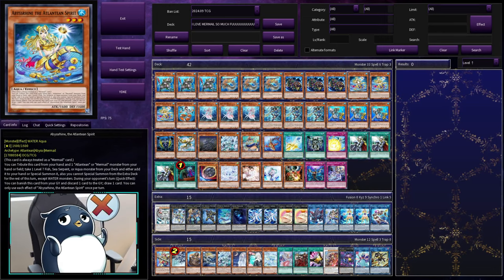Next we have Abyss Ryan the Atlantean Spirit. This also has two effects. One, you can tribute this card plus an Atlantean or Mermail card from your hand or field to special summon any level 7 fish, sea serpent, or aqua monster from your deck, or you can choose to add that card to your hand. It locks you into waters, but that doesn't matter. Then, during your opponent's turn as a quick effect, you can banish this card from your graveyard, discard a card from your hand to the graveyard, and draw a card. It really helps fix useless hands, because you can use this and any useless water monster to get into some real plays.